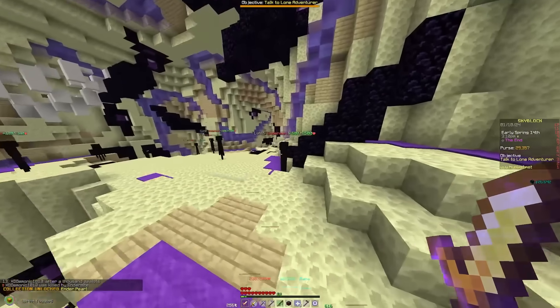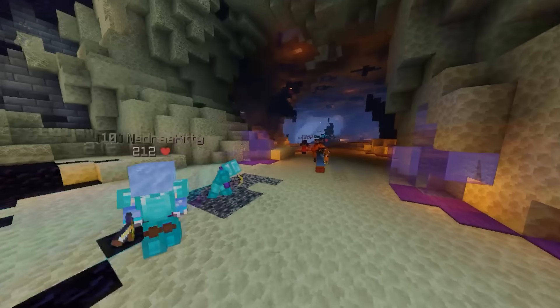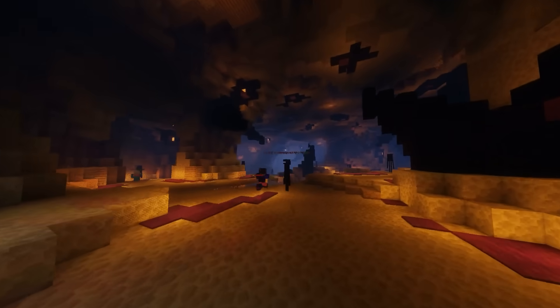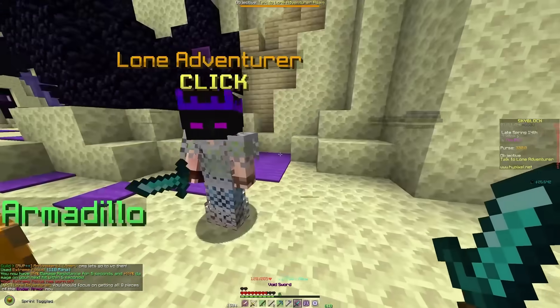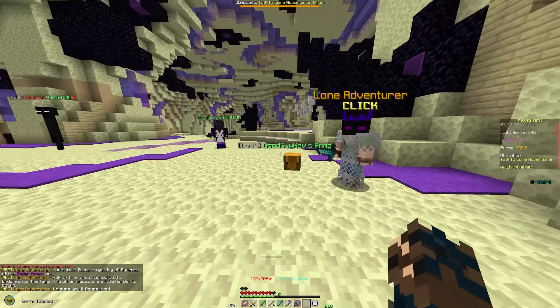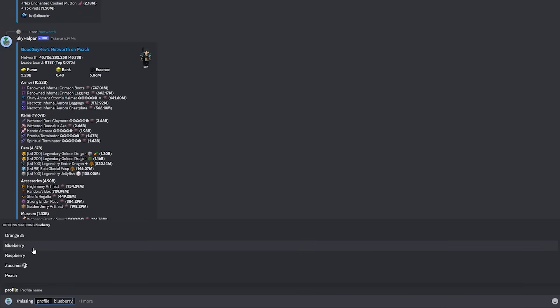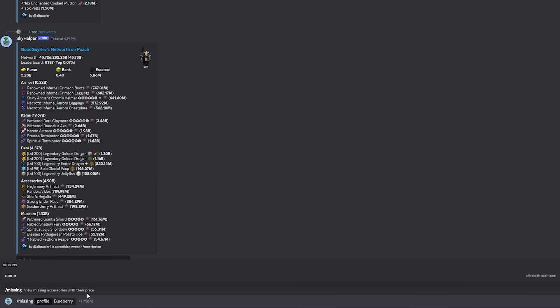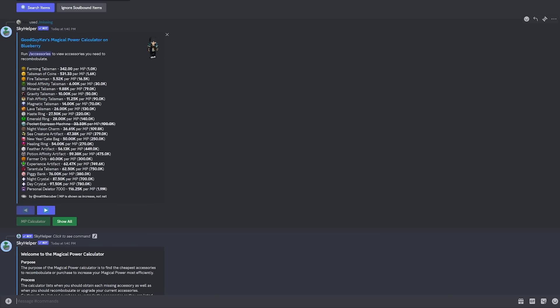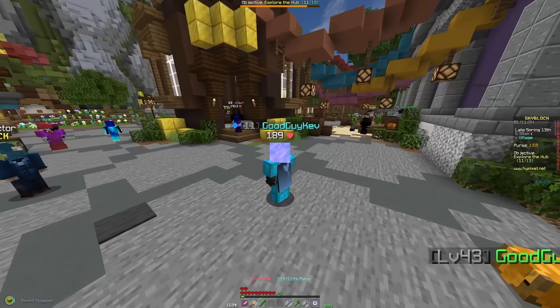Combat 12 — now we can enter the End. I do very, very little damage to these guys, so we're probably going to need to get stronger. One of our final goals for this video is to complete the questline on the End island, which consists of obtaining all eight pieces of the end set and fetching the dragon shortbow for the lone adventurer. But I needed to be much stronger to survive. I decided to fill up my accessory bag, since accessories are one of the best ways to increase damage output.